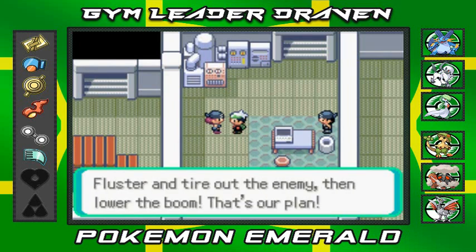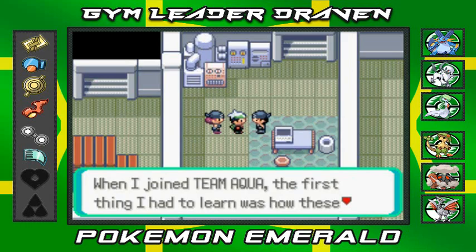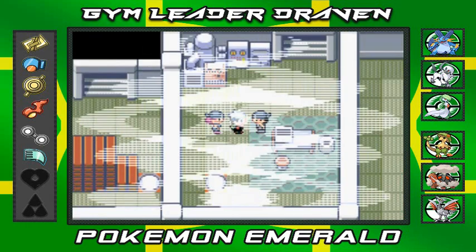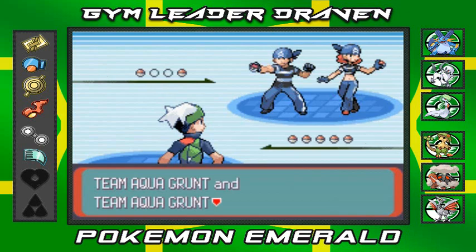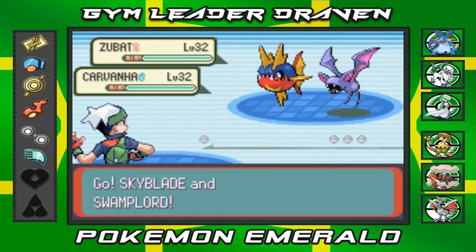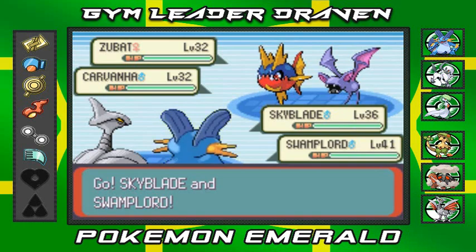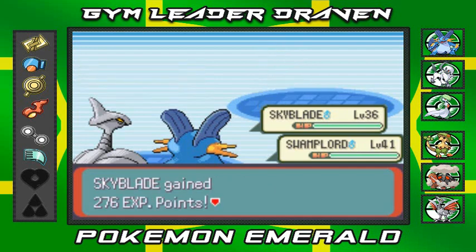Two Team Aqua grunts ready to battle — they only have one Pokemon each. One explains that when he joined Team Aqua, the first thing he had to learn was how the warp panels connected. Bring it, jabronis. We go with Swampert and Skyblade. One might survive, but we land a critical hit — Carvanha doesn't survive. We defeated them both, so that's pretty much it right there.